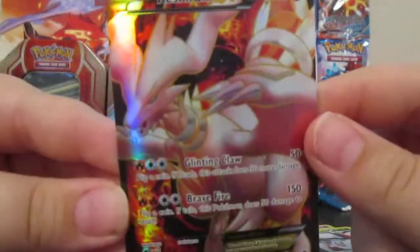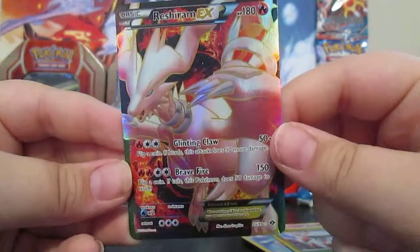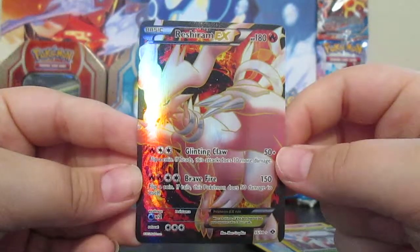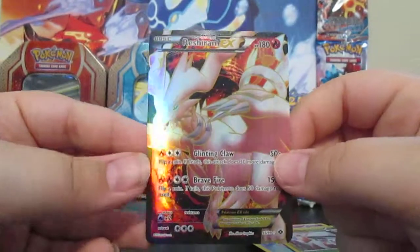Oh wow, look at that — a Full Art Reshiram EX! Thank you, Mewtwo. Last pack and we pull a Full Art Reshiram. Very, very nice card. That is so cool! Plus that Luxray Holo — that's sweet.